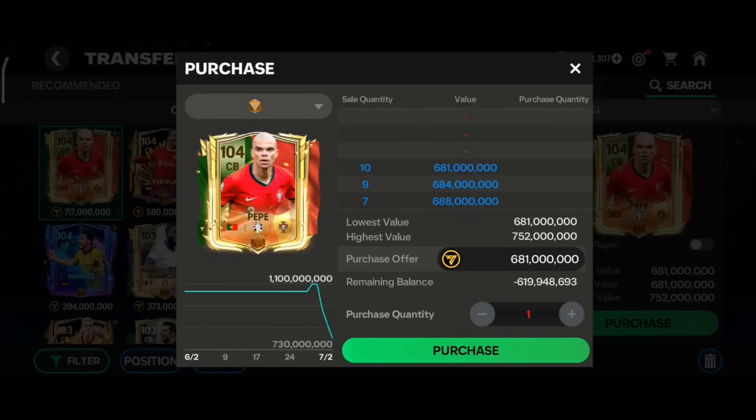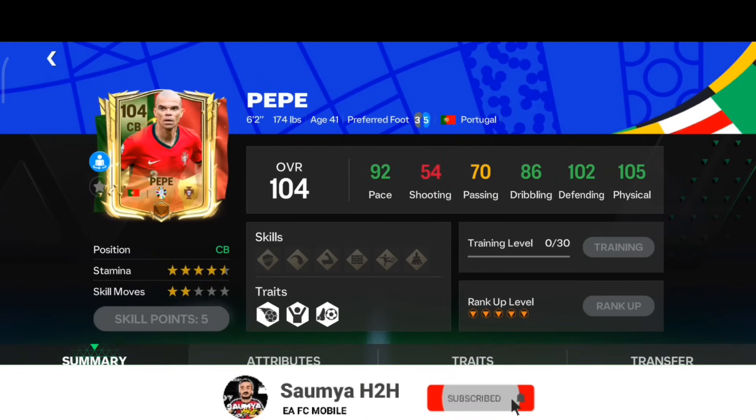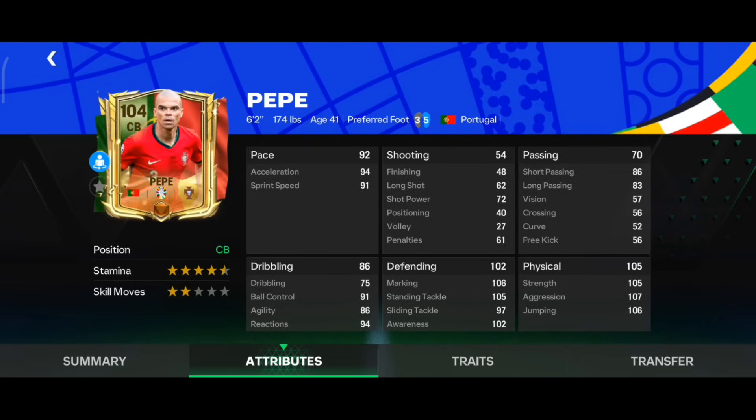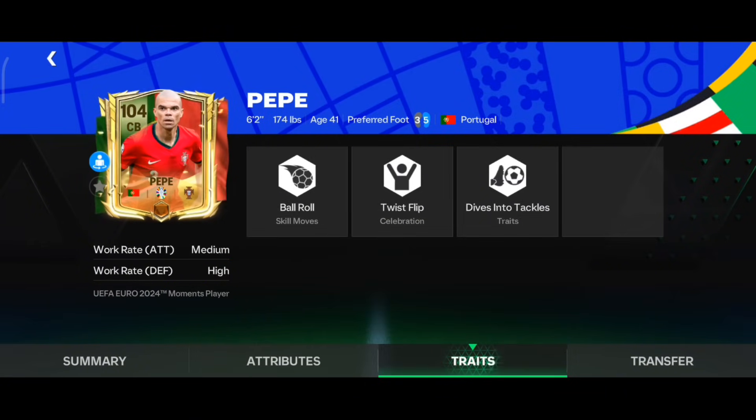The next player is max rank Euro Moments Pepe. He has 92 pace, 102 defending, and 105 physical — very good — with almost maxed out stamina and six foot two height. His defending and physical stats are excellent; strength, aggression, and jumping are all above 105. He also has Medium-High work rate with Dive Into Tackle trait — perfect for a center back card.